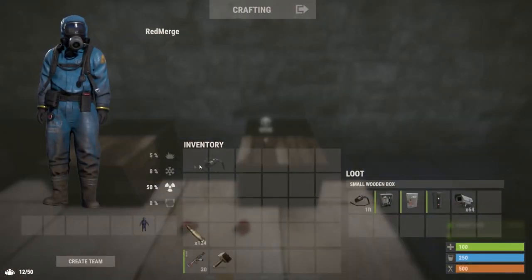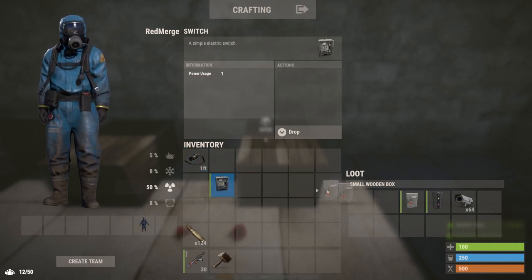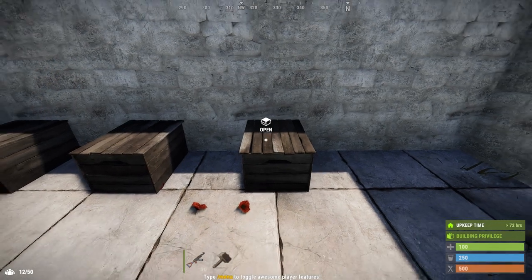Other electrical in-game items you will need are a wire tool, which will cost 5 high qual. Optionally a switch, a splitter, or an electrical branch, which can all be found in normal crates. And some CCTV cameras, which you can find in military or elite crates.